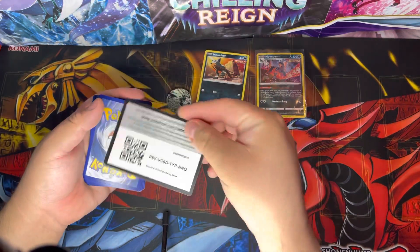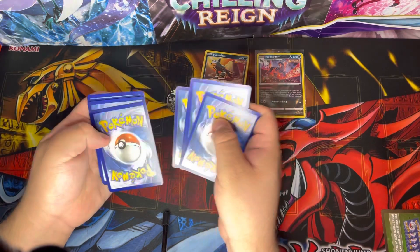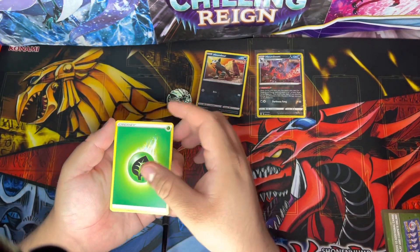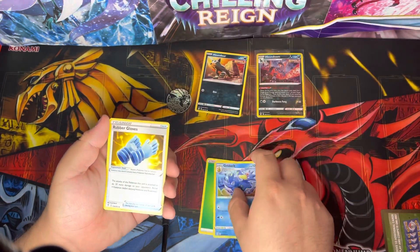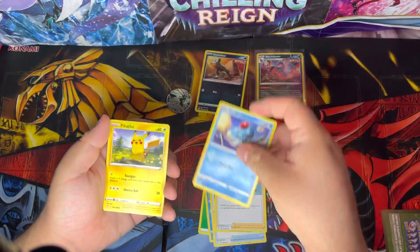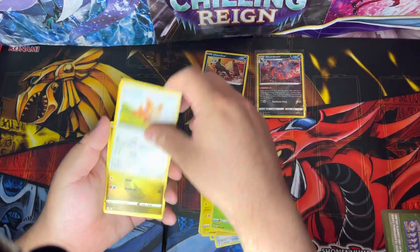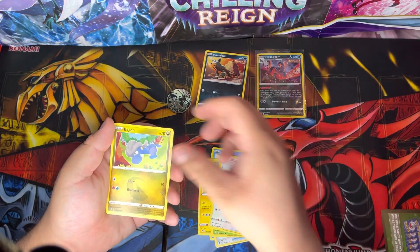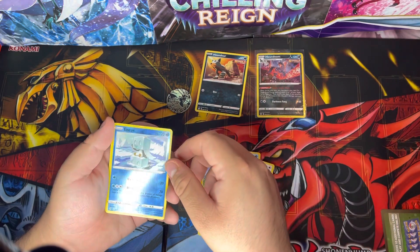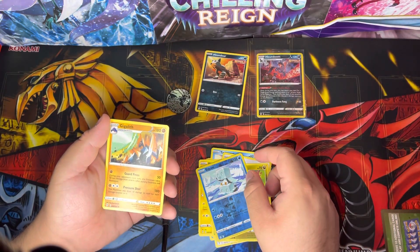Oh, green card! Here you go: one, two, three, four — we got Grass Energy, Carkol, Dodrio, Gloves, Copycat, Tentacool, Pikachu, Lileep, a reverse holo, Ice Cube, and for the rare, a non-holo Gigalith.